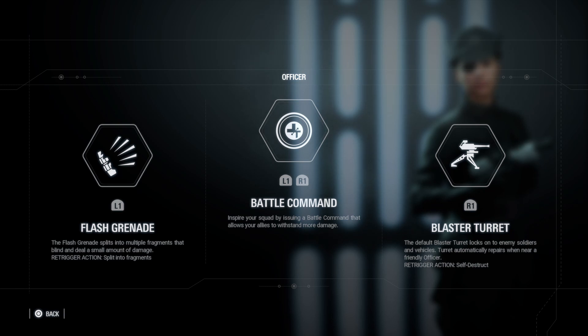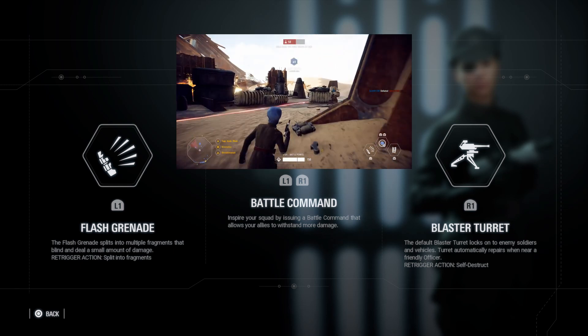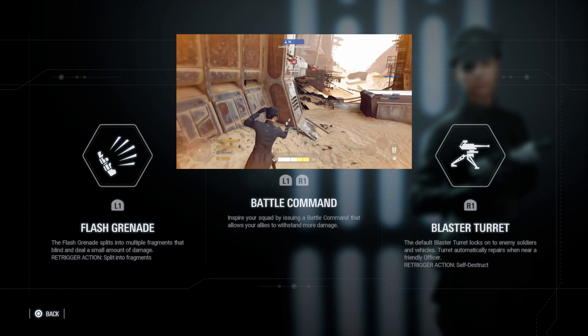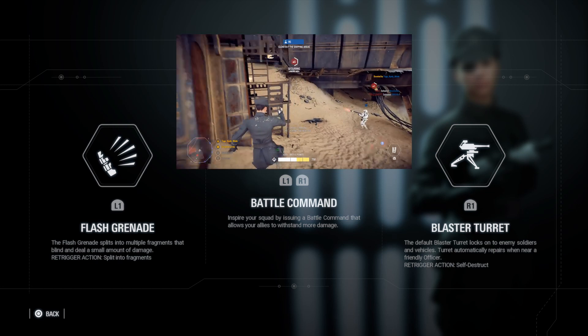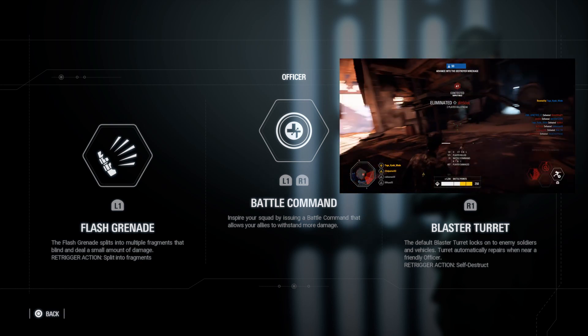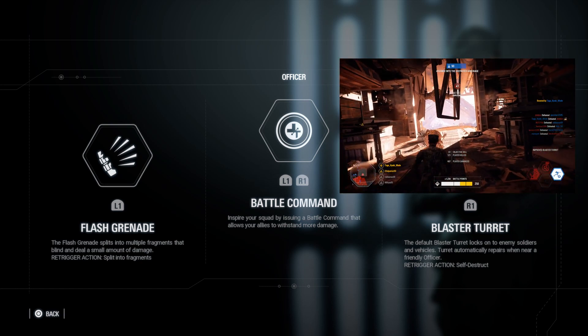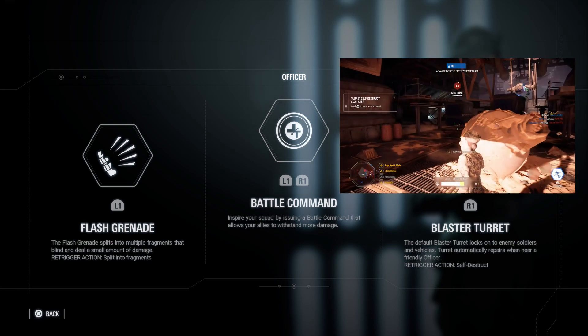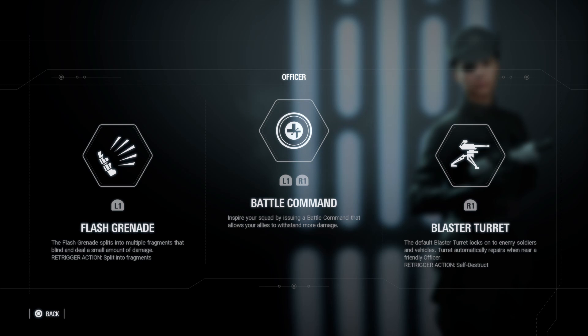It's still pretty good though. The second officer ability is Battle Command, and it basically gives 100 extra HP to every single teammate in front of you for around 5 seconds and then starts to dissipate. Last but not least we have the officer turret. The officer places a turret which focuses any player that gets within its line of fire. When an officer is close to the turret, it regenerates the turret HP.